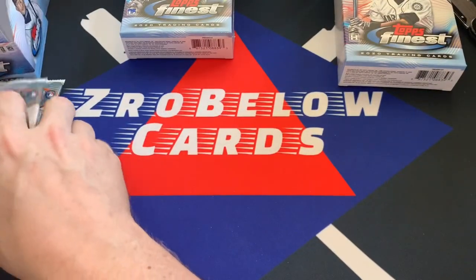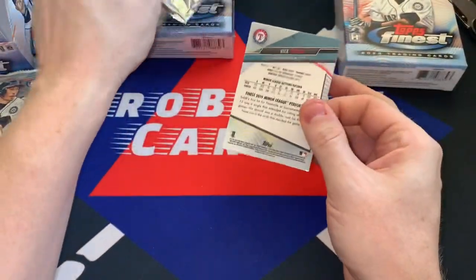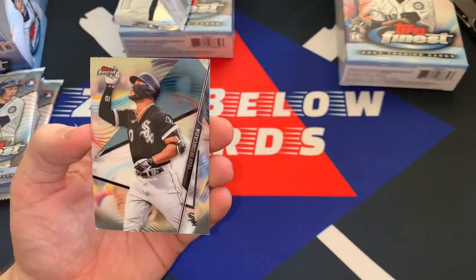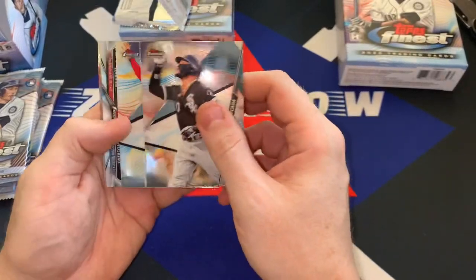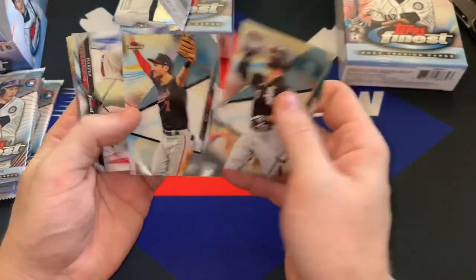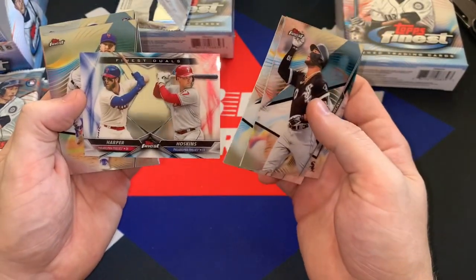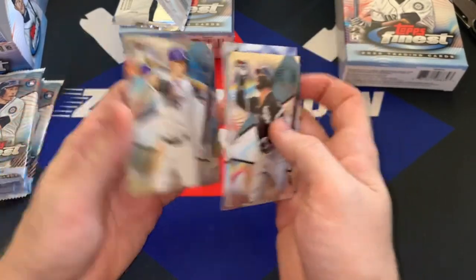I'll set these to the side and we'll go every other pack. I haven't seen the design this year so I'm not totally sure what it looks like, but it's a pretty slick design. So that's Yuan Mankata. There's Trey Turner — good name, my nephew's name is Trey. There's a neat one — Finest Duels of Rhys Hoskins and Bryce Harper. There's Jacob DeGrom and there's a rookie of Nick Solak.